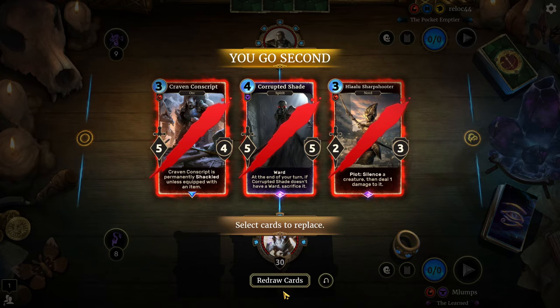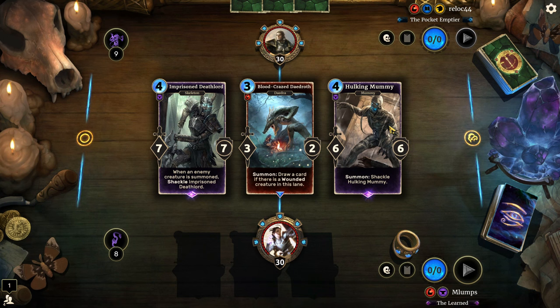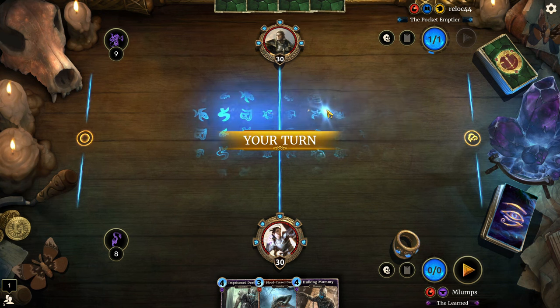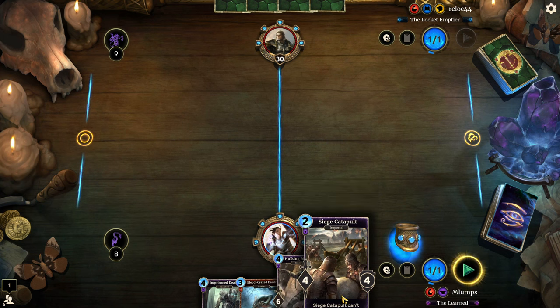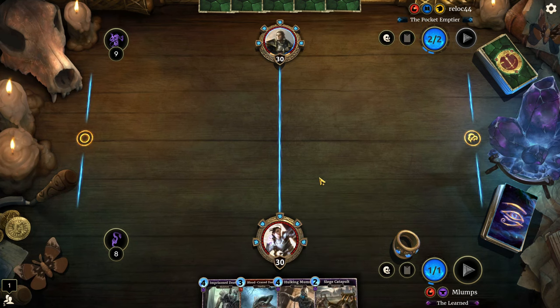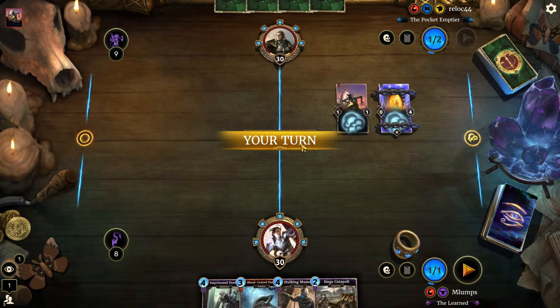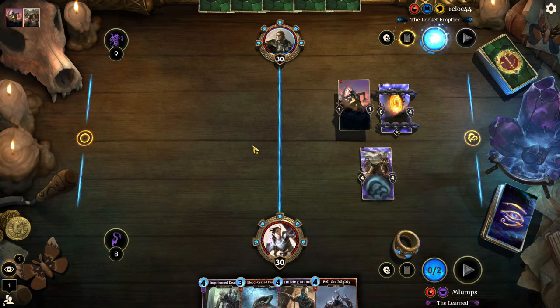The interesting thing about this deck from what I've played so far is there's not really a bad opening hand. Everything's around three to four cost. We'll see what kind of deck this person's playing — clearly they had a one-cost creature they could have played. If I lay Siege Catapult down here I could see a world where that would be good because then maybe we'd draw some sort of silence effect for it.